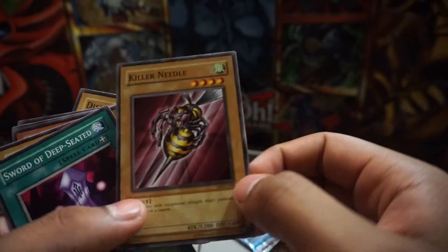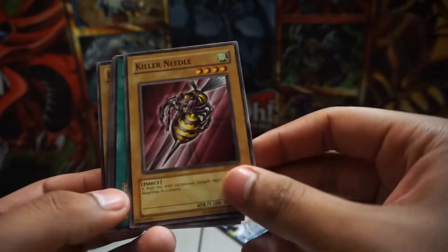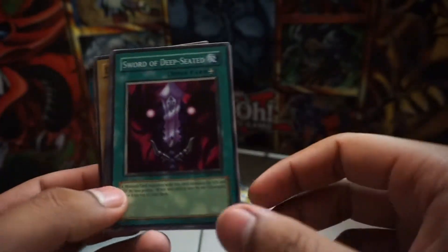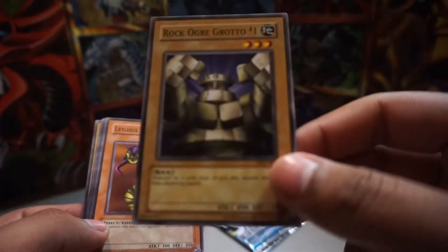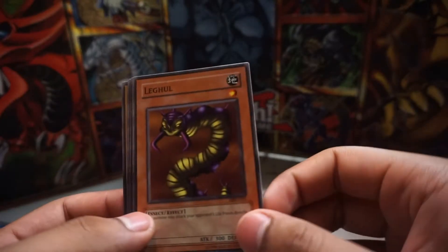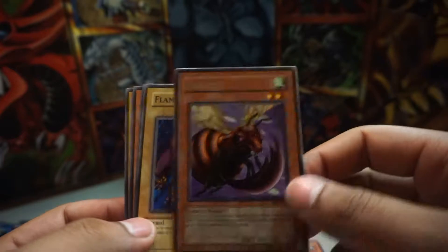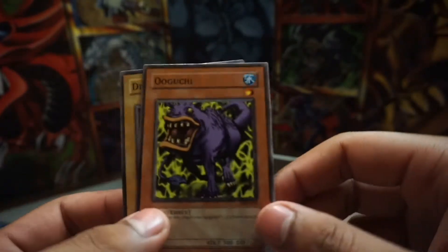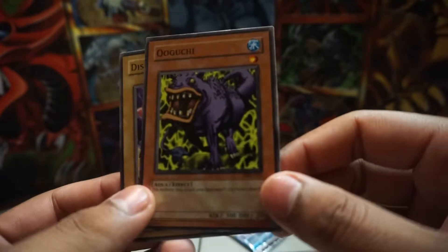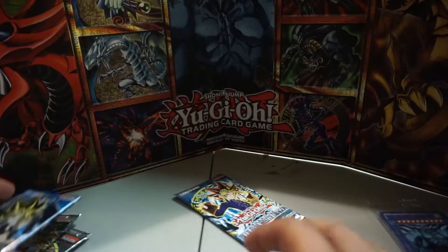Metal Raiders would be next, because why not? These cards just look old. Killer Needle. Swords of Deep Seated. Rock Ogre — this card looks very dumb. Legal. And Blade Fly. Swamp Battle God. Oguchi — this guy looks disgusting. And Disc Magician. Fantastic.